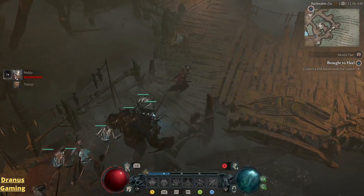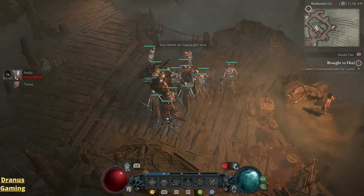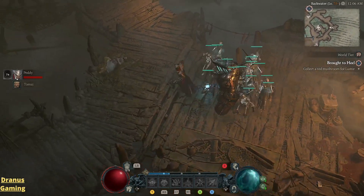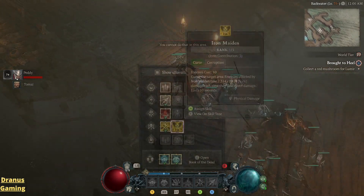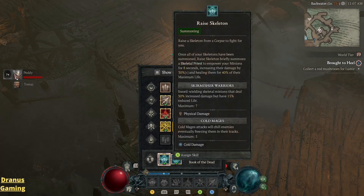I'm not using a basic skill as I said before. So I have bone spear, decrepify, blood mist, corpse tendrils, the golem ability, and also my skeletal summon ability. If you go over the skills there's one particular skill to keep in mind — the re-summon skeletons ability. This one lasts eight seconds, but always remember to cast this one within eight seconds because this buffs your minions a lot.